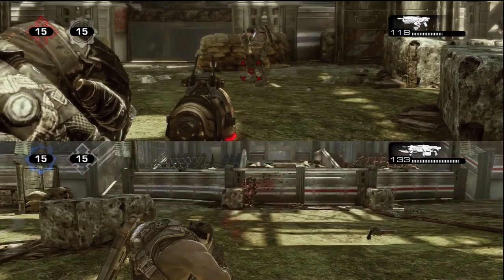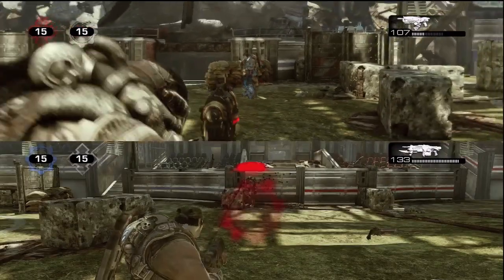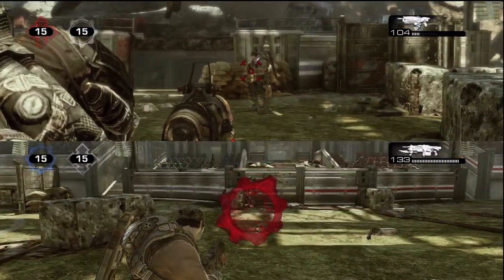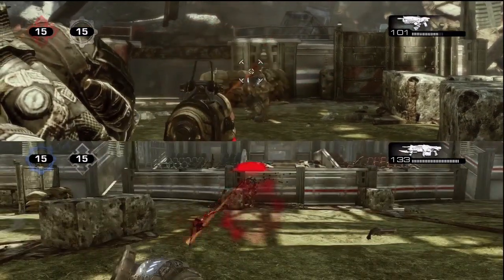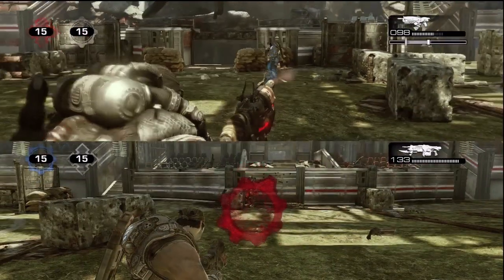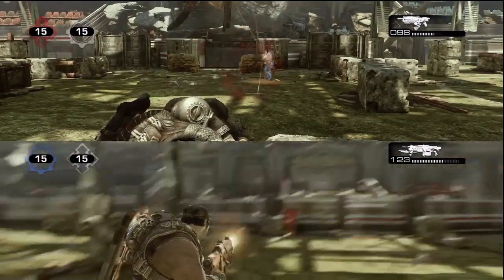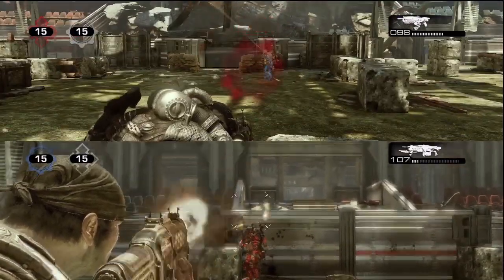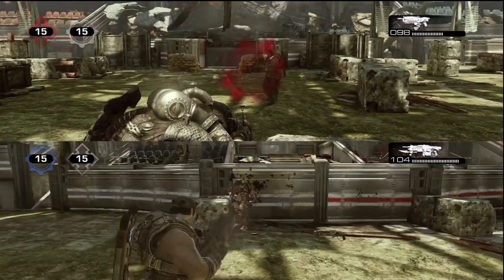Here's the Hammerburst in action against a shooting target — you can see it misses just a tad to the left and right, barely missing them. But when you do hit the target, it does significant damage. The Hammerburst is definitely the long-range weapon of the three. It can down people in a handful of shots, especially with some active-reloaded bullets.